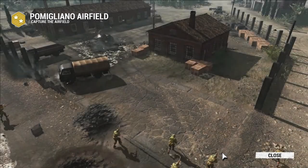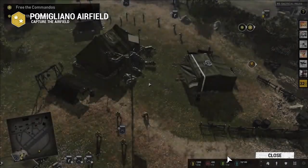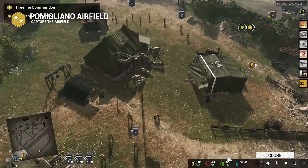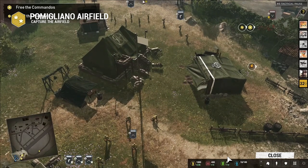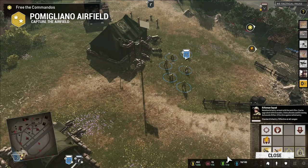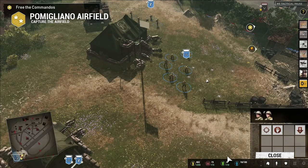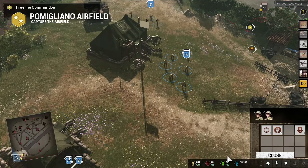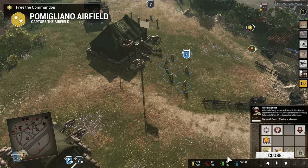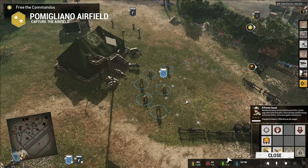If you're new to Company of Heroes, here are some introductory tips. To move the camera, hold down the middle mouse wheel and move the mouse, use arrow keys, or move the mouse to the screen edge. Left-click to select units; drag a box to select multiple. You can also select units in the global unit control in the bottom left. Right-click gives move or attack orders.